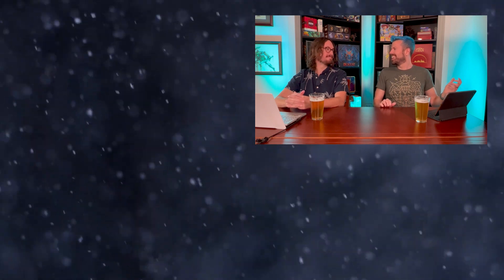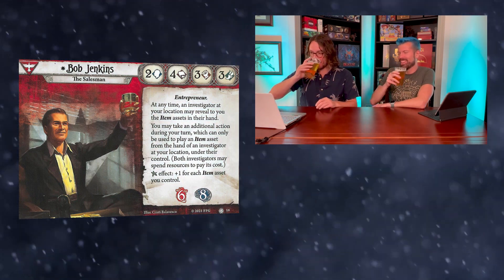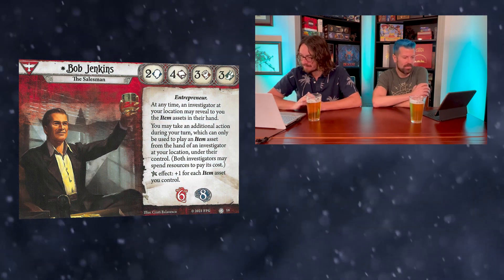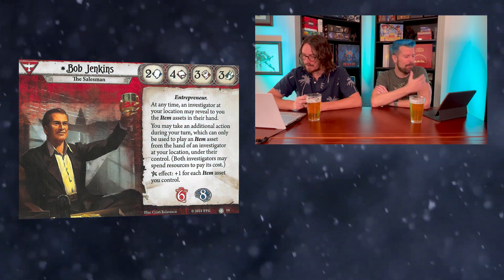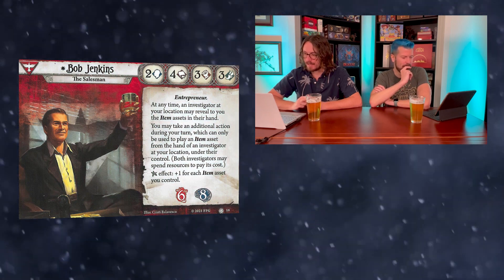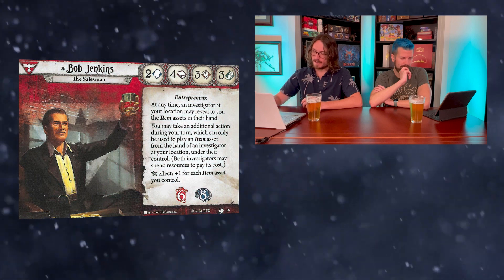We're going alphabetically. First up is Bob Jenkins — the salesman, drinking what I think is a whiskey. He's got two will, four intellect, three combat, and three agility. He's an entrepreneur. At any time, an investigator at your location may reveal to you the item assets in their hand. You may take an additional action during your turn which can only be used to play an item asset from the hand of an investigator at your location under their control — so you spend your action to play their item.